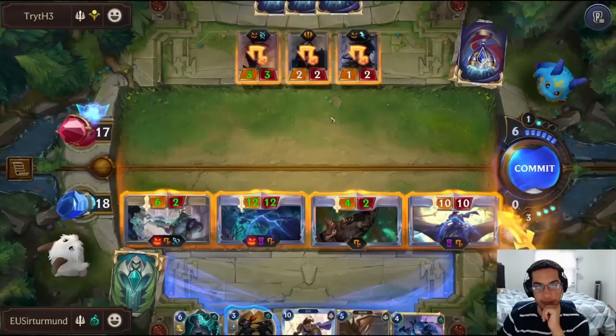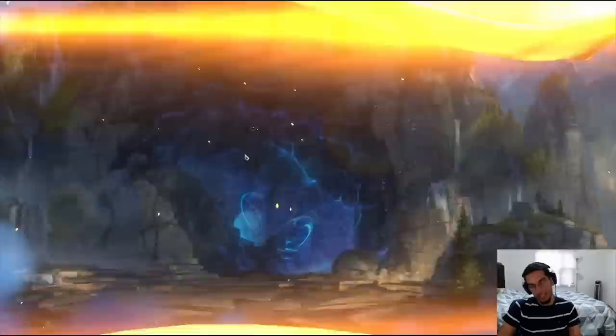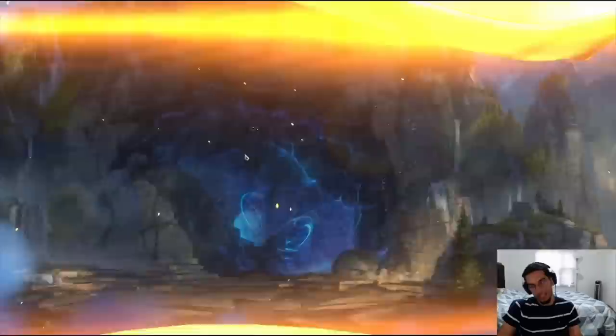The opponent needs to have a Fearsome blocker here. They need to commit Sharp Sight or Single Combat — and they don't have it. So that's game. I forgot that the Phantom Butler actually has Fearsome. So there you go. GG's.